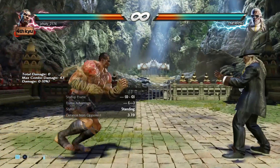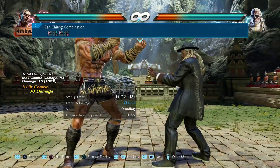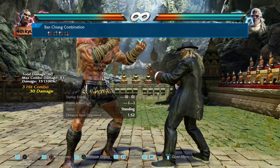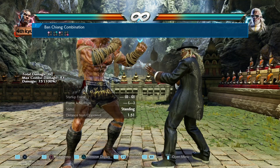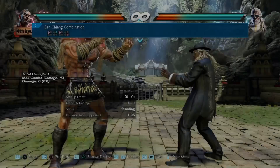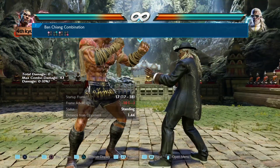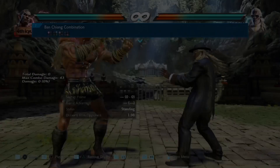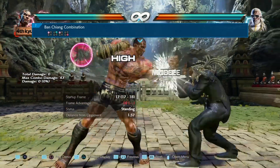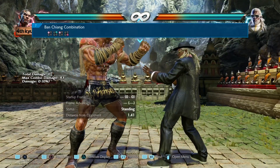Next up is 1-2-1. What happened here is that the third hit used to give a frame advantage of plus 7 on hit, and it's now just plus 3. They've also changed it on block — it used to be minus 6, so safe, and now the third hit is minus 10 frames, so it is punishable. That's another nerf for Fahkumram.